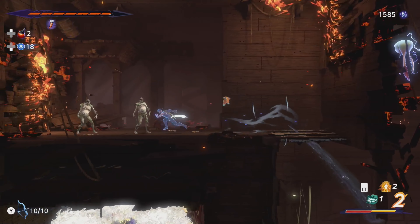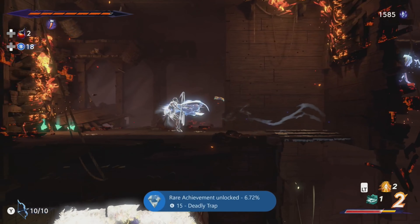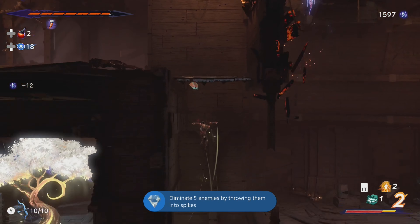Two things here: I wanted to show you how I did this and where I did this. The how — basically I just ran towards the enemy with the right trigger and then used the attack button to drop kick them into the spikes.